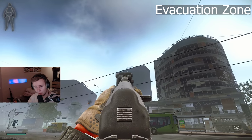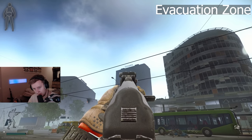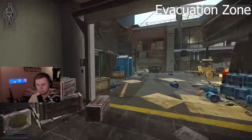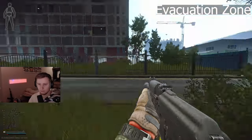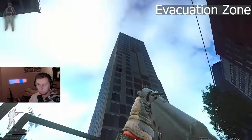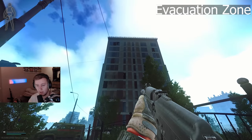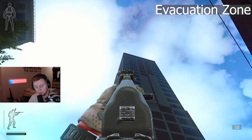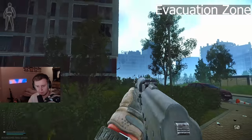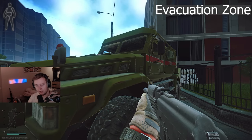There are a couple of extractions available next to the Concordia Hotel building. It's very easy to find — just go to the main street, look around, and you'll see a very tall building with 'Concordia' on top. The first extraction is called Evacuation Zone. It's located right in the middle, in between the two Concordia buildings. You go outside, come next to this big armored car, and you extract. That's it.